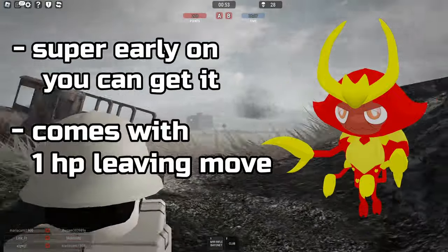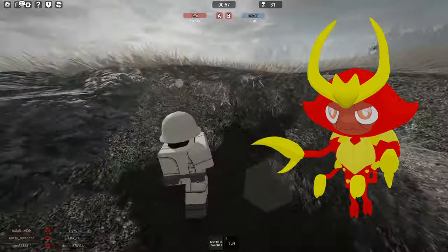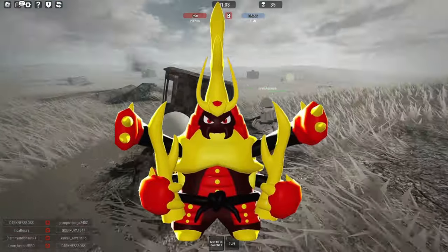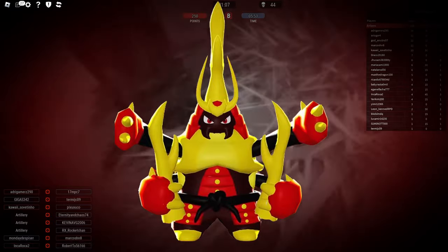It is super useful for hunting, as you want to be able to weaken the Tenorions that you find and catch them. And that's not all — Stagger Eye evolves into Dinnerstogan, which looks absolutely incredible and also has a mount.